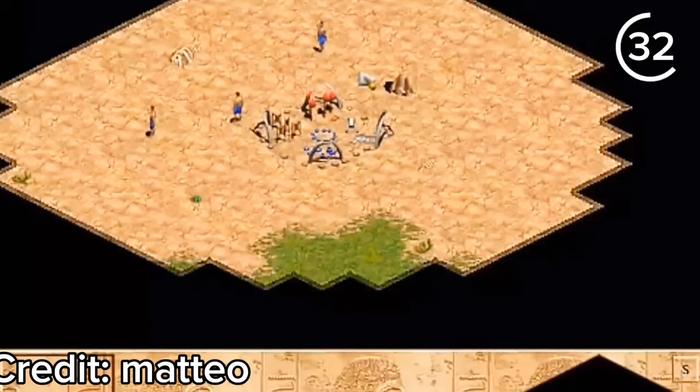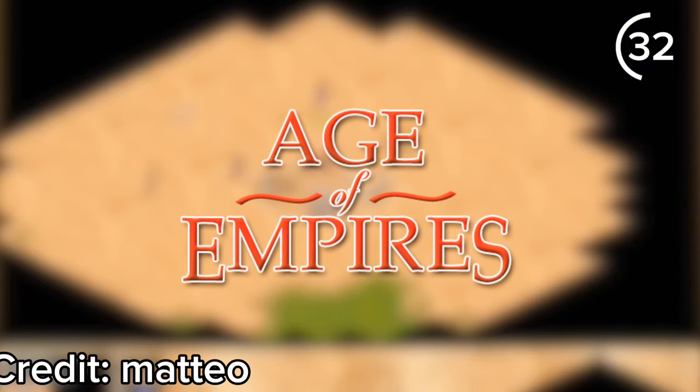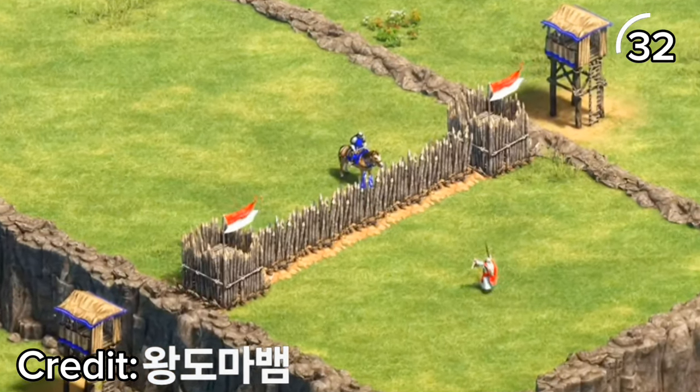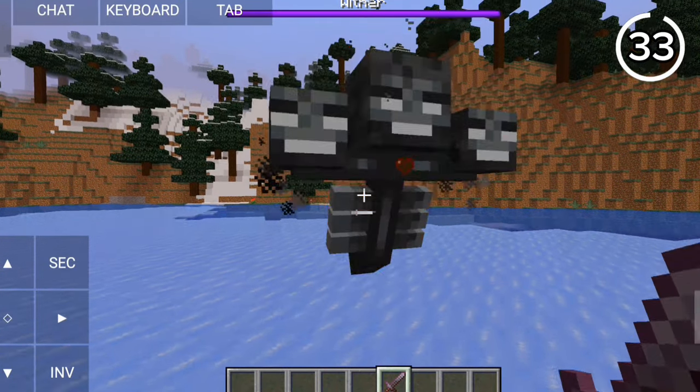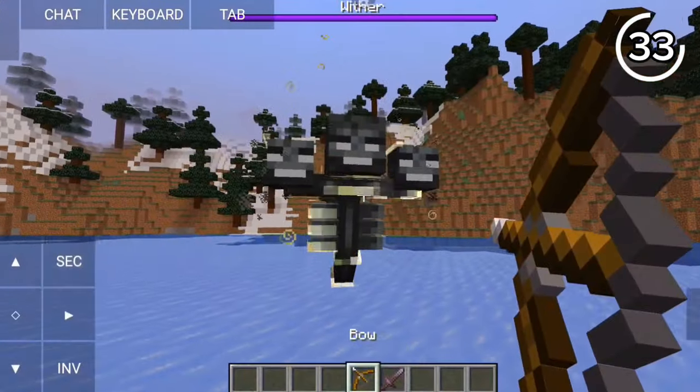Turning blue sheep into red sheep might seem like an odd feature, but it's actually a reference to the game Age of Empires, where a priest had an ability to convert enemy units into friendly units.